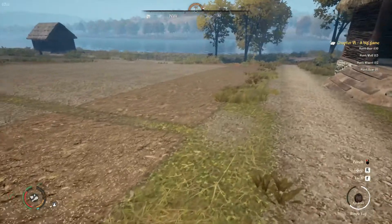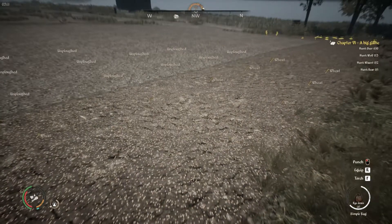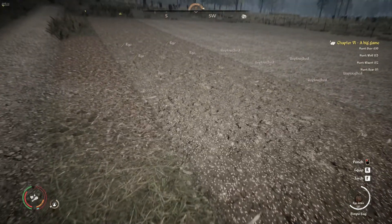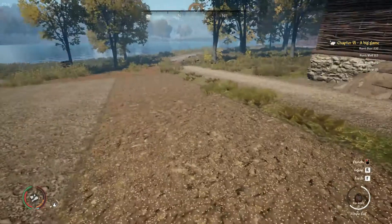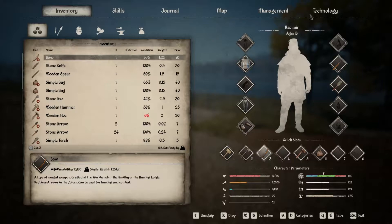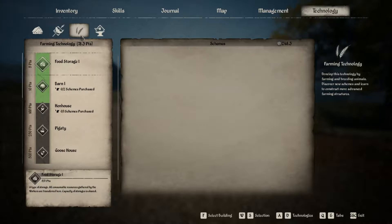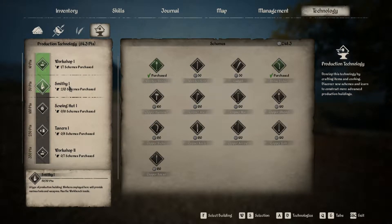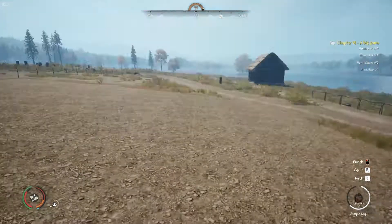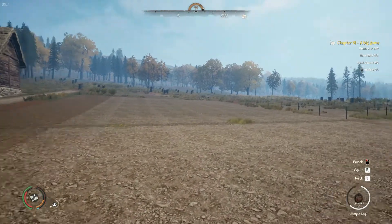We have 20 different seeds — we have wheat and rye — which we can plant in the fall, and we're on our last day of fall. Looking at our technology, we unlocked the smithy. We purchased a wooden shovel and a stone sickle so we can get into those.